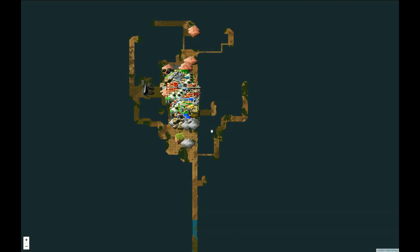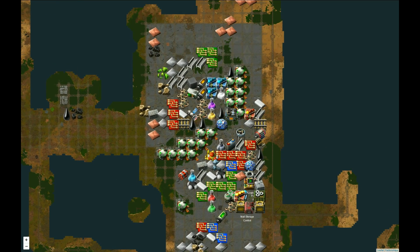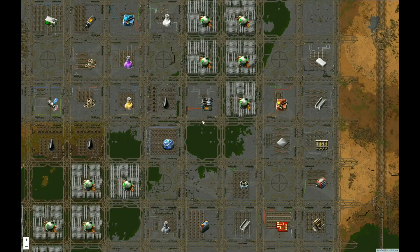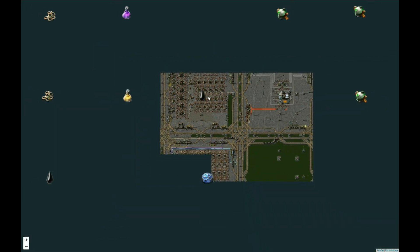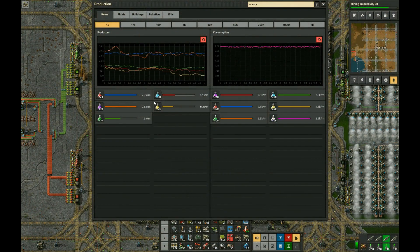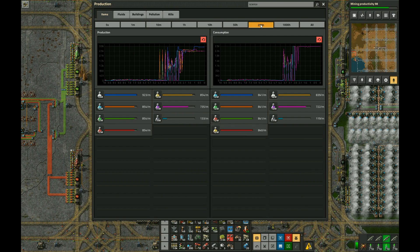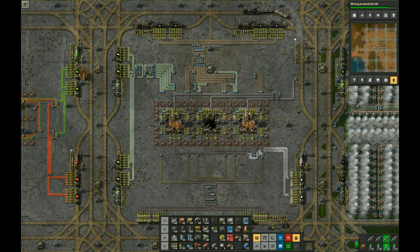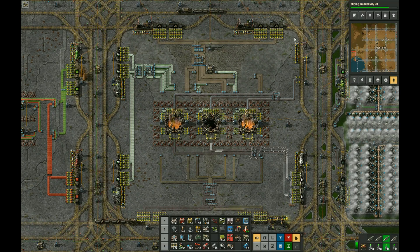If you want to explore my base on your own, you can take a look at it on FactorioBox — there's a link in the description — which lets you use the Google Maps API to scroll around and zoom in on whatever sections you like and see how everything is connected. You can also download the map from there if you want to check it out in game. You can see the base does in fact do 2500 science per minute, and over the last 50 hours — other than one blip when there was a power issue solved by building more power plants — it's been stable. I hope you enjoyed the video. Thank you very much for watching.